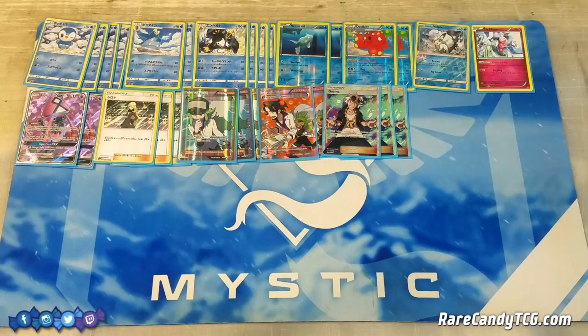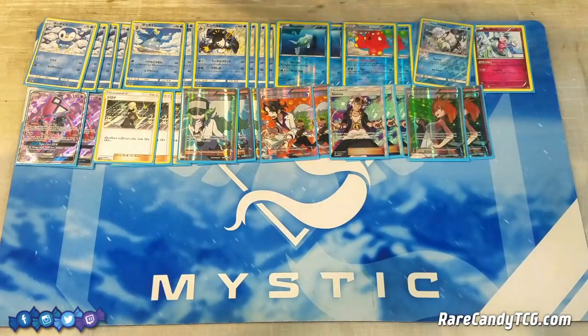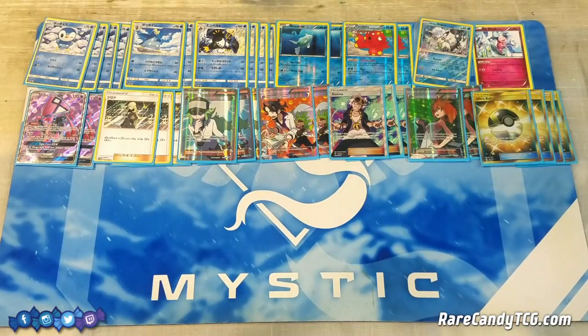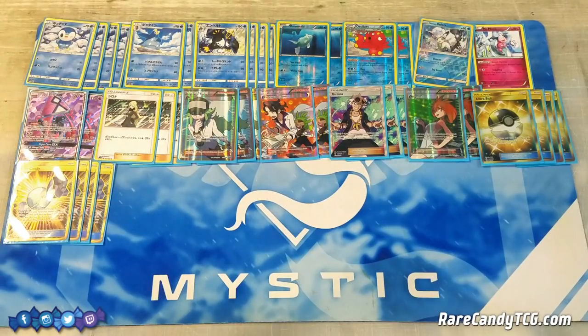We have three copies of Guzma to choose what we want to take knockouts on, and two copies of Brigette to search out three basics out of our deck on the first turn. For Items, we have four copies of Ultra Ball to search out any Pokemon, and since you discard two cards, you can put Water Energies in your discard pile as well. Four copies of Rare Candy so we can skip the Prinplup evolution sometimes and go straight into Empoleon to start attacking a little bit quicker.